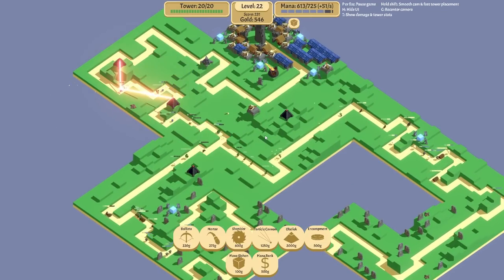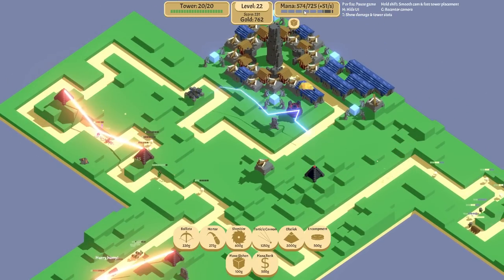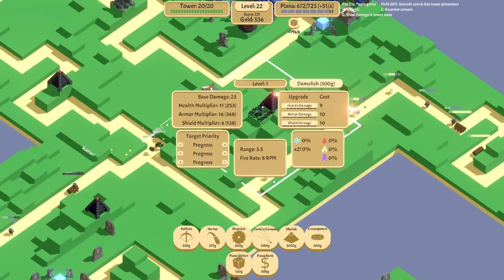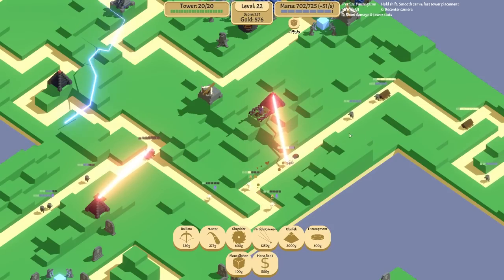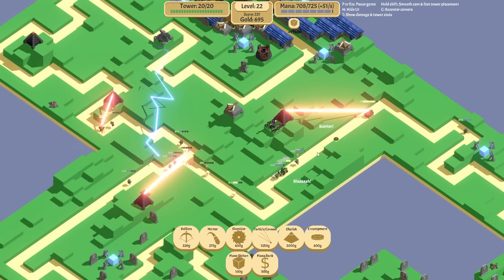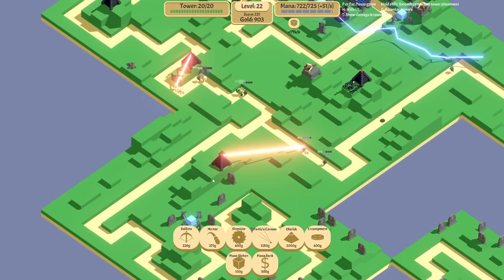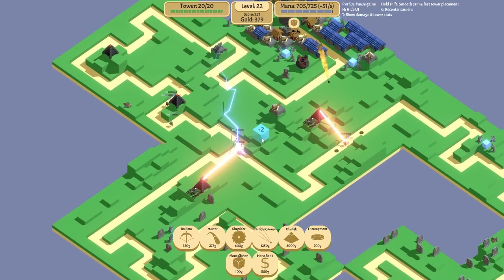Could we get another particle cannon over here maybe? I do plan on buying other turrets. An encampment places mines, so we want to put that next to the path. It's got a square radius - so it's going to place landmines. Oh there's one - so much damage it does! Let's go with the shield damage. Not great. I'm going to put another one down over here, demolish that one and place it so it gets both lanes. Not my favorite towers.